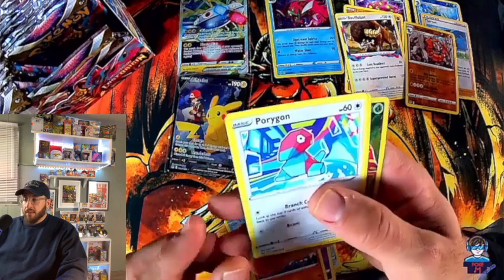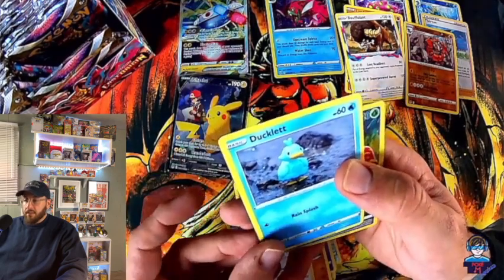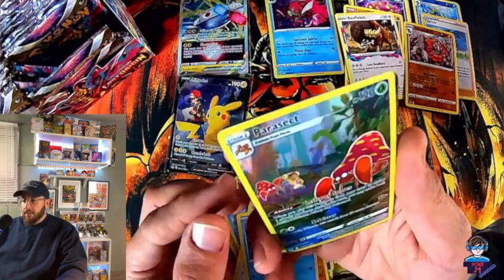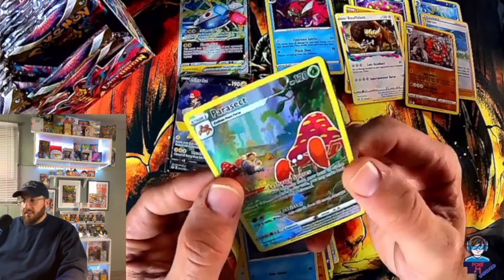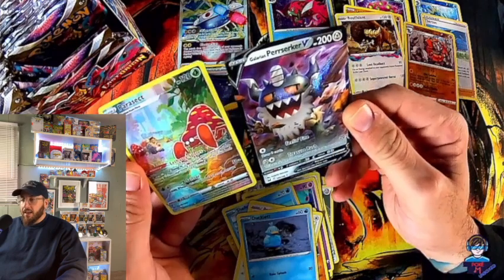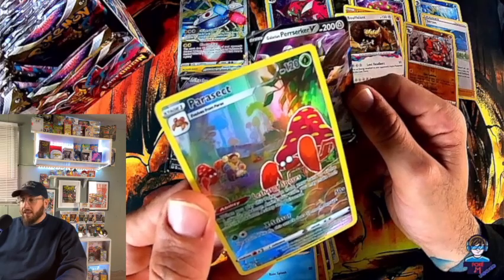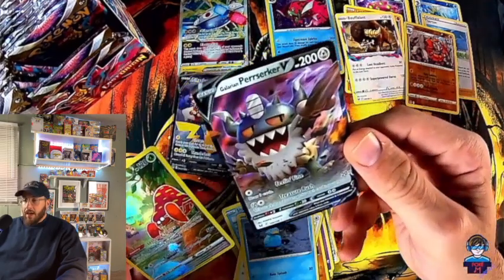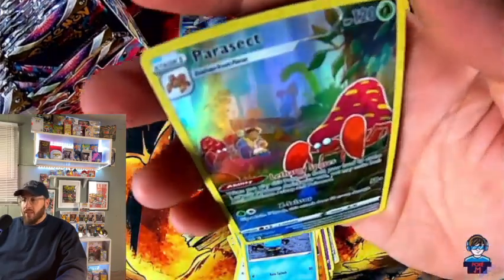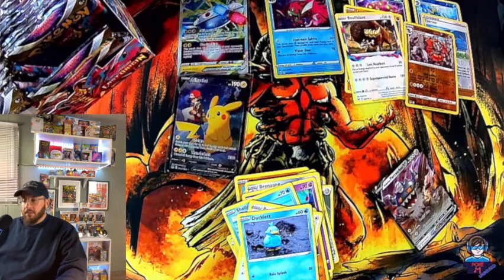Porygon — oh, I see a character card right there! That's really cool. Ducklett — let's go. Parasect and the second card behind it — 86 cent card, not bad. Oh, a Perrserker V! Galarian Perrserker V — that's a $1.88 card right there. We have almost a three-dollar value right there. Check out that Parasect — look at the artwork on that, just amazing!